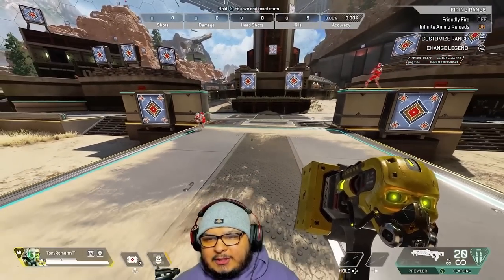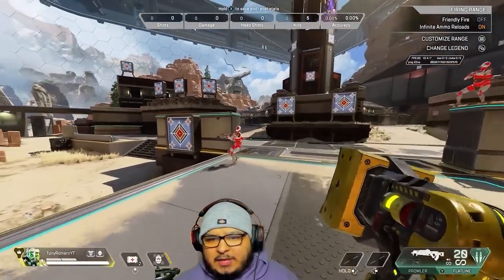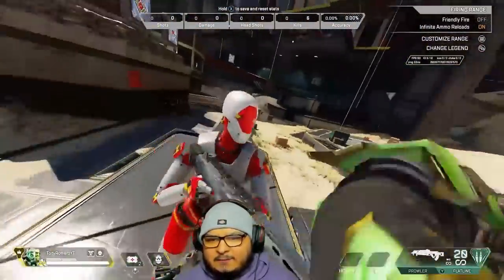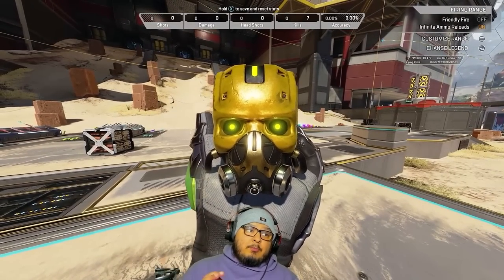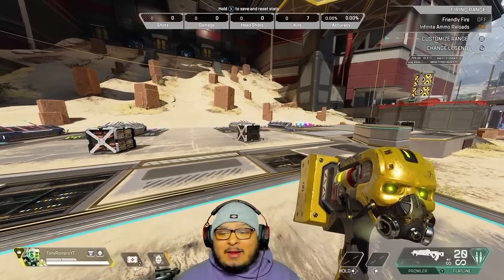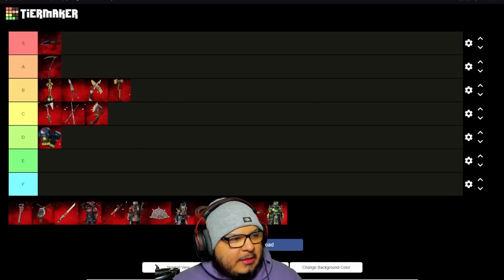Next up we have Caustic's Death Hammer. Look at this thing. When he hits you with it, gas comes out too — look at this. The attention to detail for Caustic's Death Hammer — the inspects, relatively simple but unique. It's like a mini Caustic right in the back of the hammer. It's going to be right at B tier for me. It's not that much better than Revenant, but it is a little bit better than the ones right before it. I feel really good about that position.